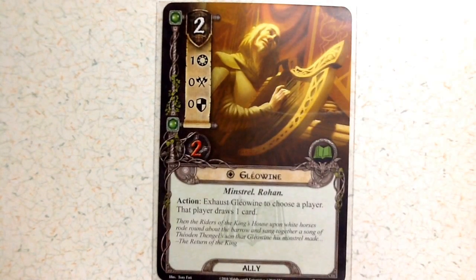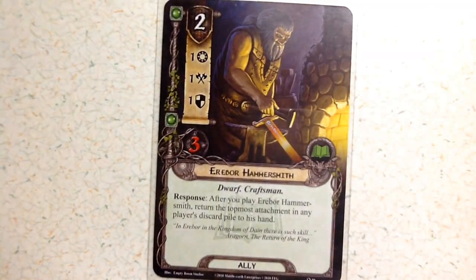Then we've got Gleowen at two cost, one willpower, no attack, no defense, and two health. His action is to exhaust to choose a player; that player draws one card. You get two of these with the base set.